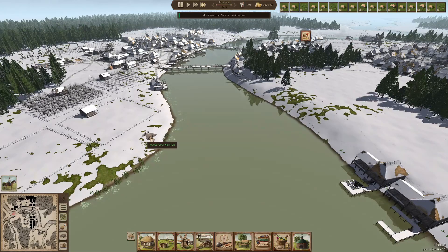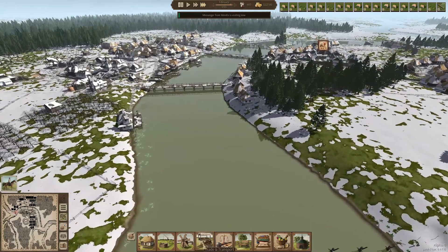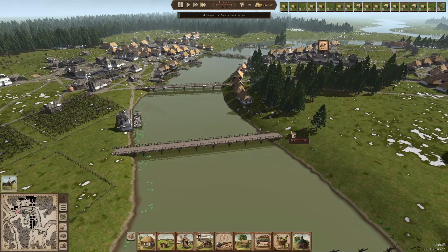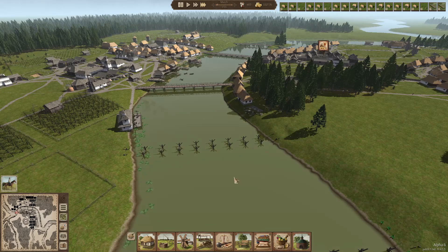I think we should start planning a bridge here as well. There'll be another nails cost, but we have them so why bother? And one here might also be nice. I do want those extra bridges in.